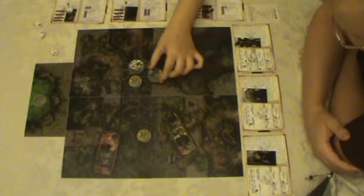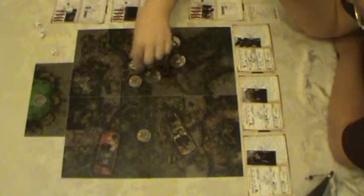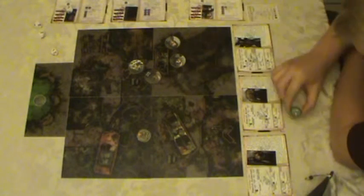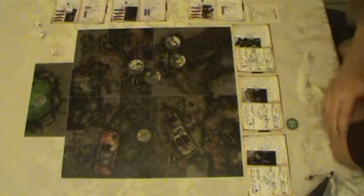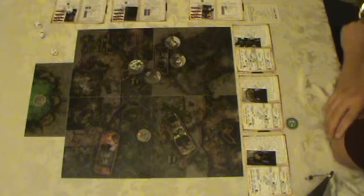She spends one action to move up to three spaces, but only moves one space to get next to the spawn point. Then she uses the third action to destroy it. The spawn point has its marker on the back, so by destroying it I lose one spawn per turn, putting me down to three spawns a turn.